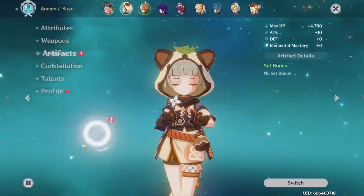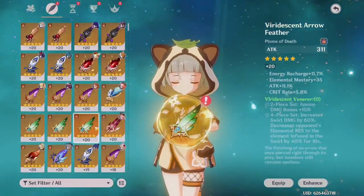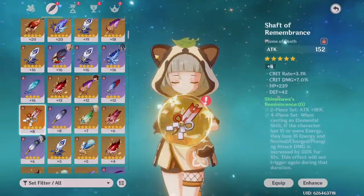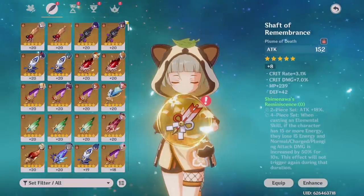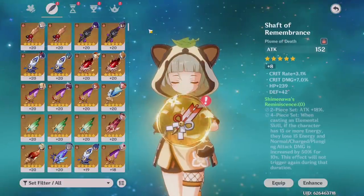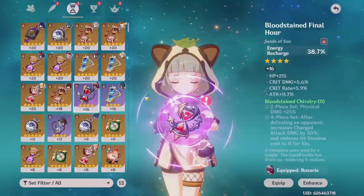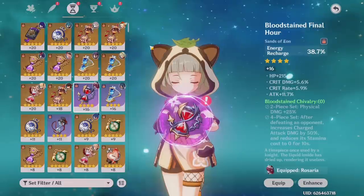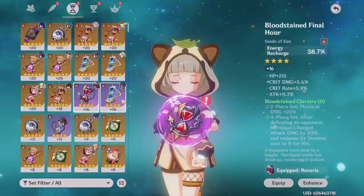A tip I highly recommend for early game players or those just starting to farm five-star artifacts — which is recommended at AR 45 and above. If you're building a character and farming a specific set, like the Viridescent Venerer set, and you don't have the perfect five-star feather, you can always use a four-star option first. A four-star artifact with perfect rolls is a lot better than a five-star with really bad rolls, because crit rate, crit damage, and elemental mastery substats matter more than a slightly higher base stat.